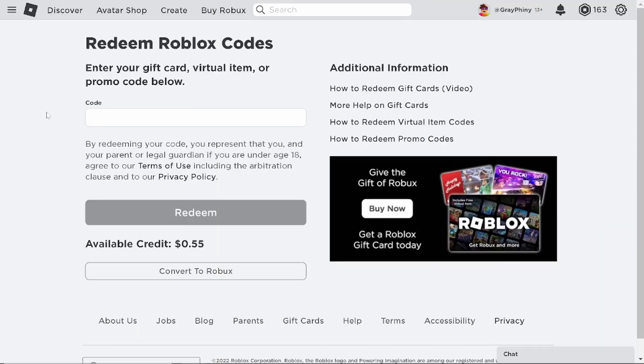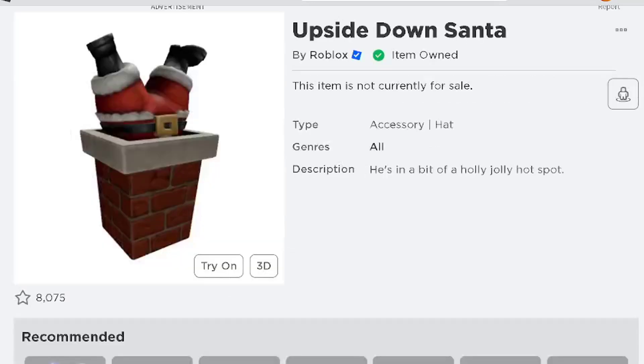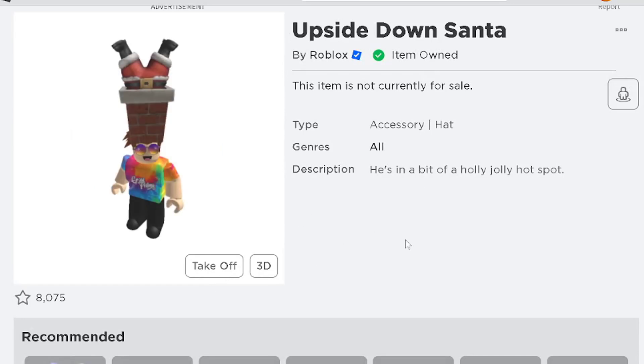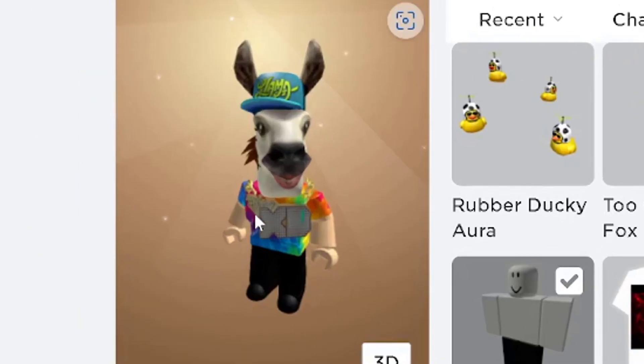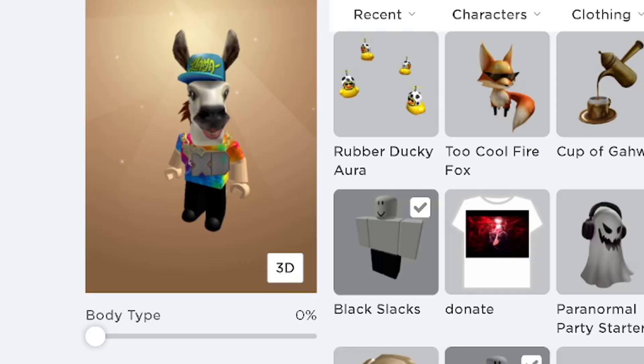We're going to enter these Roblox promo codes and check them out in our inventory. The first promo code is FREETARGETSANTA2022 — if we click redeem, this gets us the Upside Down Santa. He's in a bit of a holly jolly hot spot. If we put this on our character, we have a gigantic hat on top of our heads. This might actually be one of the tallest hats on Roblox — even compared to my llama hat.